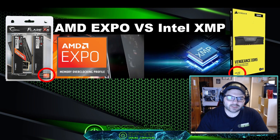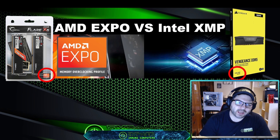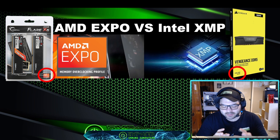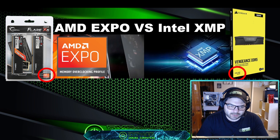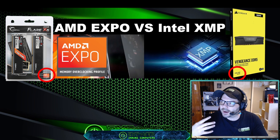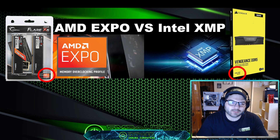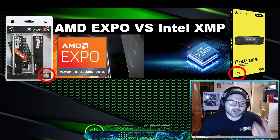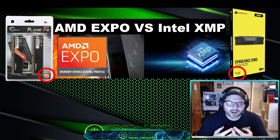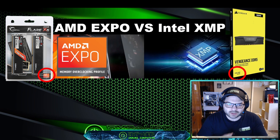I wanted to touch on AMD Expo versus Intel XMP. I've seen this happen on so many different build groups on Facebook — where people say they've just built their DDR5 rig and are having so much trouble getting their RAM to work or they can't get it to post. Nine times out of ten the issue is they purchased an Intel processor and they're trying to run AMD Expo-certified RAM, or vice versa — they purchased an AMD processor and are trying to run Intel XMP RAM.